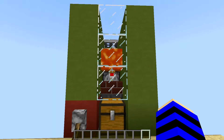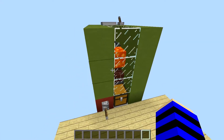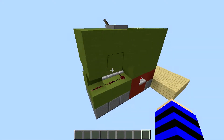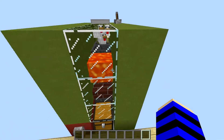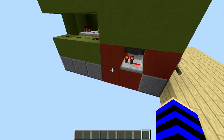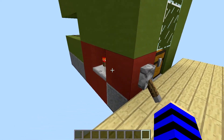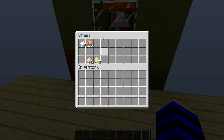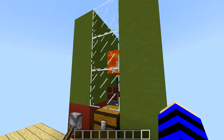Hello ladies and gentlemen, welcome back to another tutorial. Today I'm going to show you how to build this automatic chicken farm right here, with an upgrade or addition if you want to call it. The addition or upgrade makes it so you can toggle between eggs and roast chicken. So let's start with the tutorial, shall we.